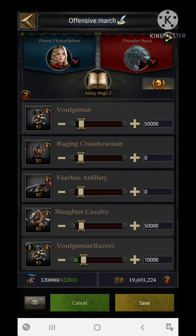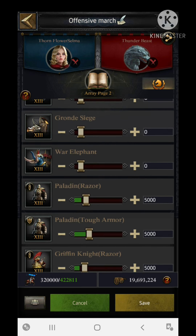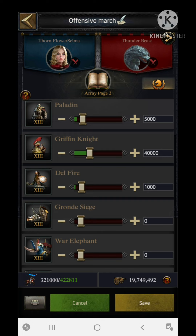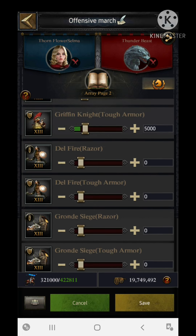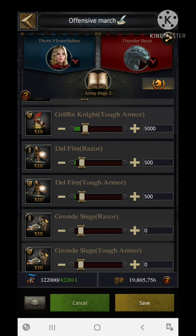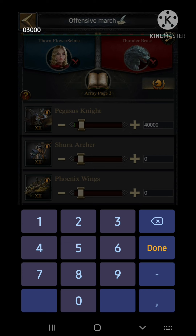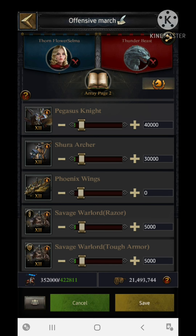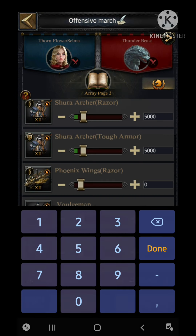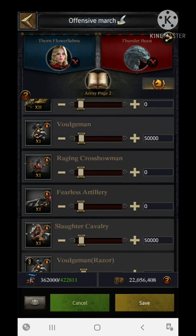Now moving to archers. For T13 archers — the Delphire — I'm using 1,000 basic, with 500 razor and 500 armor. Since I'm infantry and cavalry based, I'm using fewer archers. For T12 archers, which are very helpful in the battlefield, I'm using 30,000 basic with 5,000 each for attack and defense variants. Archers are helpful against siege. I'm not using T11 archers in this formation.